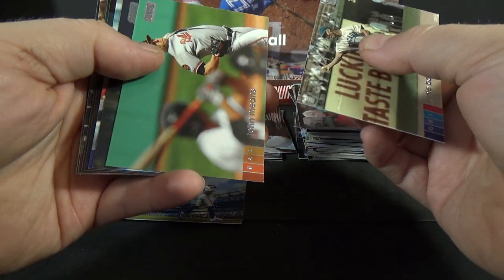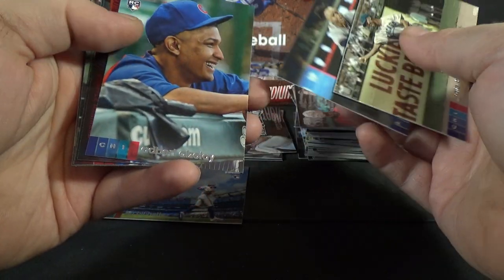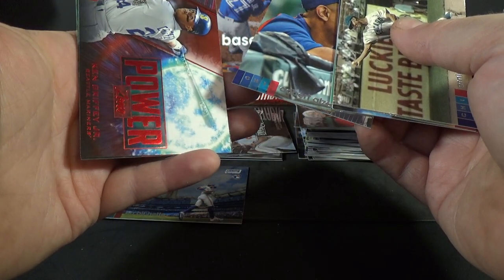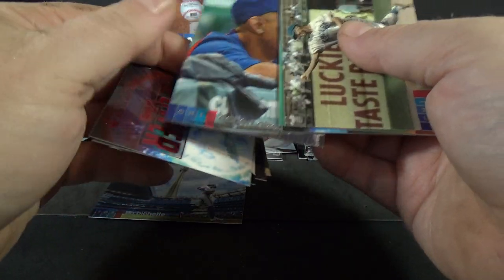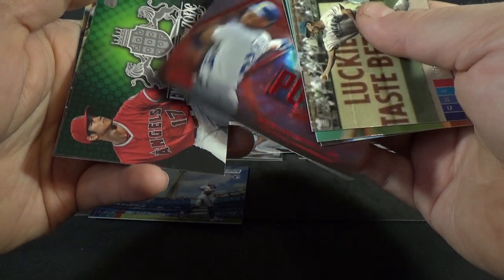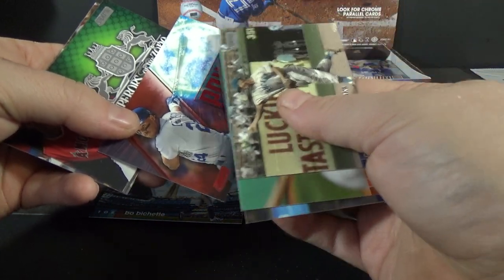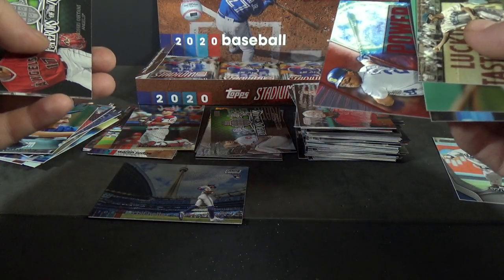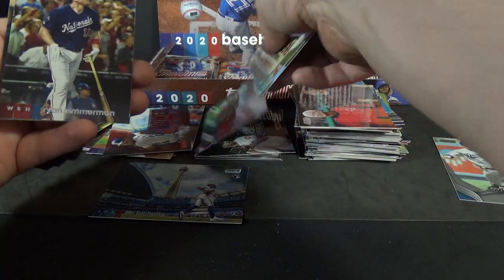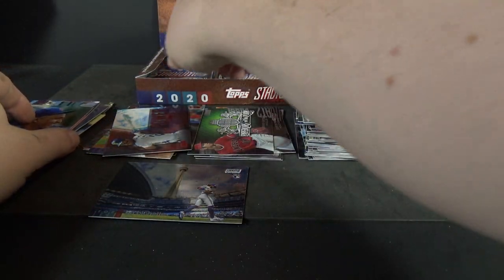Ernie Banks, Giancarlo Stanton, Ozzie Albies, Adbert Alzolay. Oh — I didn't realize they had parallels of the inserts. Ken Griffey Jr. Power Zone red foil. I didn't realize they had parallels of those — that's kind of cool. Shohei Ohtani Emperors of the Game, Ryan Zimmerman, and Chris Davis.